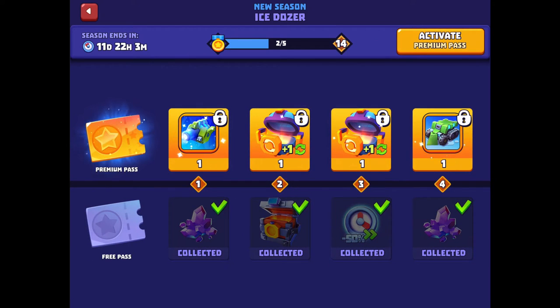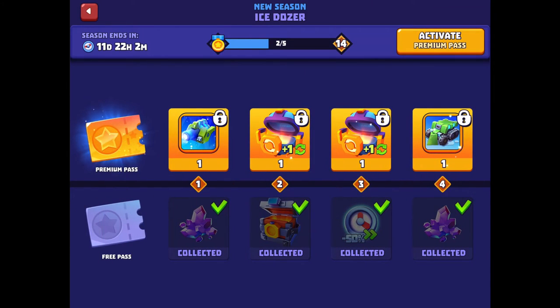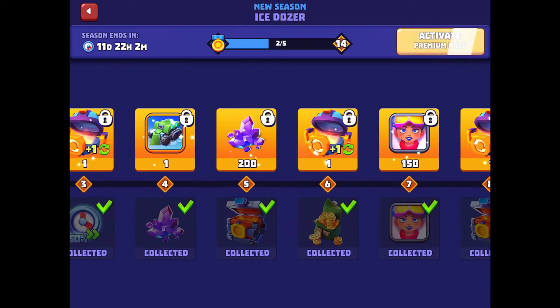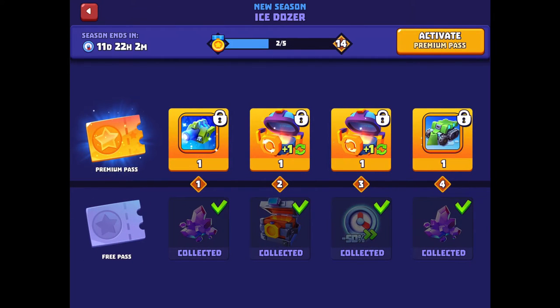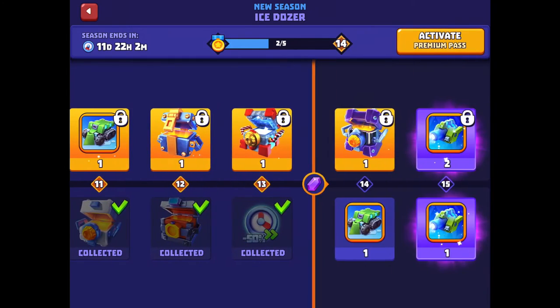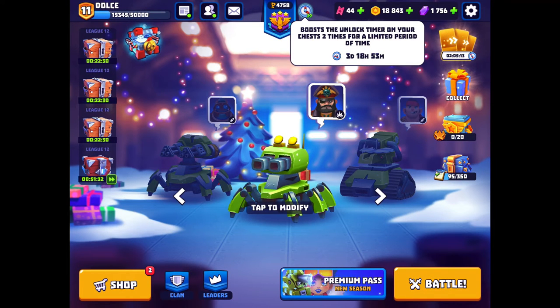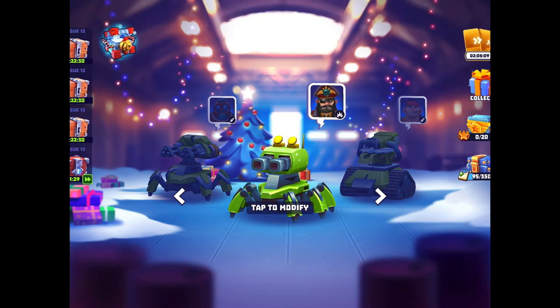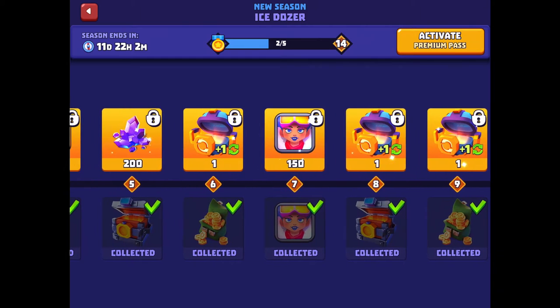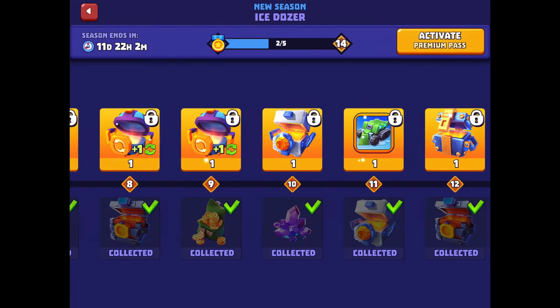On the free pass I've collected most of it — I have the Ice Dozer and the Cryo Gun saved back here. It's decent; it gives you a lot of decent loot — gems 150 to 200 at a time, chests, and timestamps which are pretty good because they can determine when you open chests. You also get a Platinum Chest, some gold, and the new commander for the Cryo Gun, which is Elsa Regan.